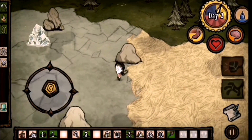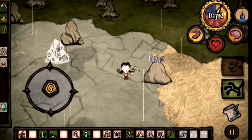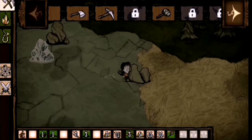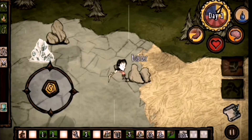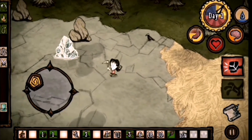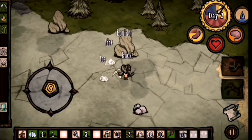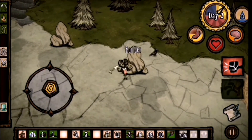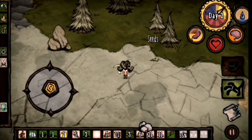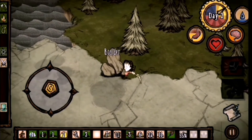We just found one! You also get ice boulders — you can eat the ice and it gives you a little bit of food too. It shall give us ice. I think we should get gold from this. Let's eat that. Let's mine this one too.